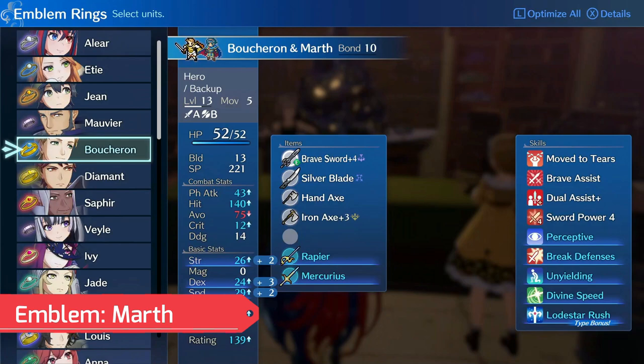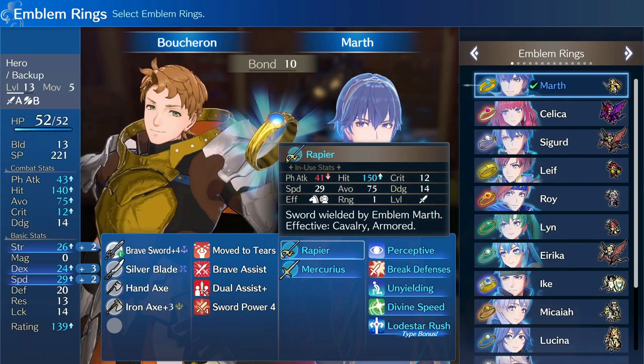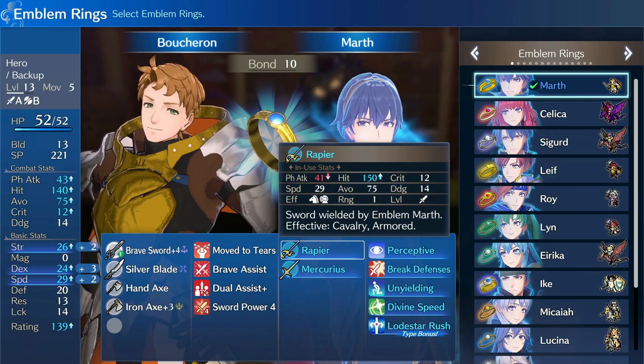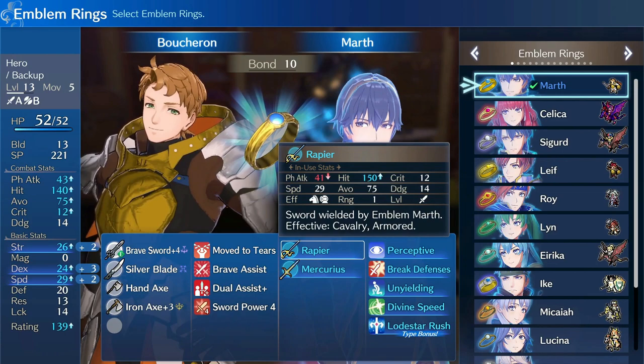Now let's move on to our emblem, which as I previously stated is Marth. There are a number of reasons that we want Marth here — and yes, Marth is probably one of the best options on any given physical unit. Boucheron in particular wants the strength, dex, and speed so that he can get as many Brave attacks as possible, as accurately as possible, dealing as much damage as possible with each hit. And since Boucheron wants to be in the thick of the fight anyway, being able to Lodestar Rush a key target using that big Silver Blade will make for quite effective damage.